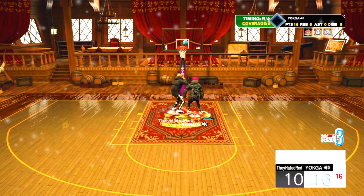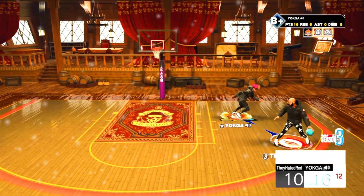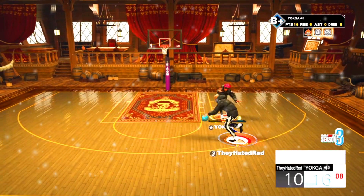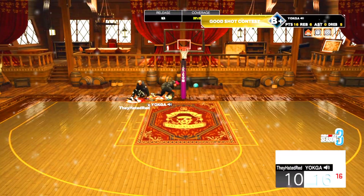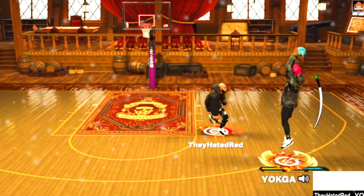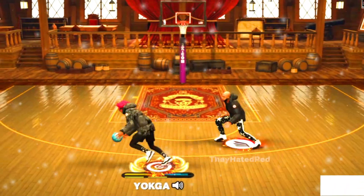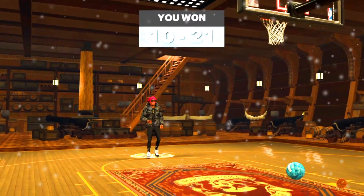I thought he was gonna rip me right here but I spun — the spin of hell! Y'all see me gliding, flying through this thing like Jordan. Big lay-up. I need that ball right back. He gets one of those goofy lip animations — I don't know why the game takes you out of a dunk animation to throw you in a lip animation when it's contested. That bar was a short bar but it was a greenie.